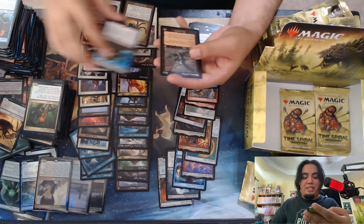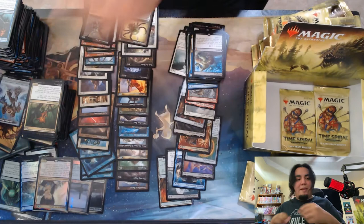Stinkweed Imp — nice, great Dredge enabler. Last two packs.